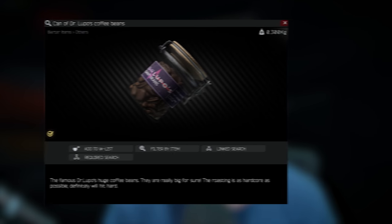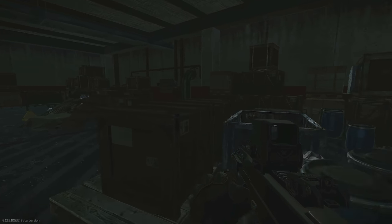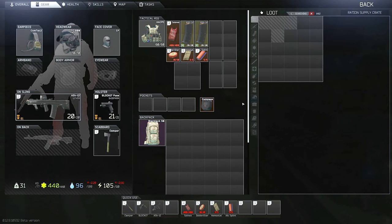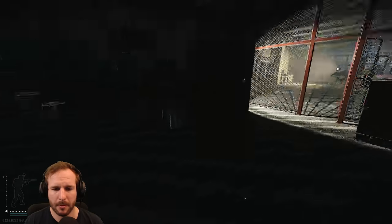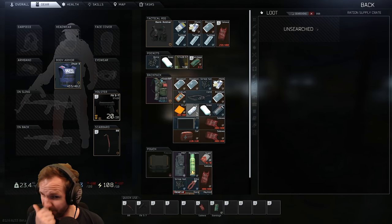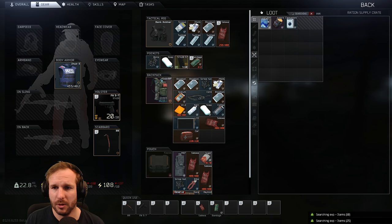Next we have Dr. Lupo's Coffee Beans. There are a few fixed spawns — on Customs on the couch on the first floor of the three-story dorms, if you entered from the construction side, all the way down to the end where it turns into an L shape and there'd be a couch on the right. But personally the best place to find Dr. Lupo's Coffee Beans is the ration supply crates. You really should find these very quickly — a couple of runs and that'd be it. They used to be a lot rarer, but they are a lot more common now.